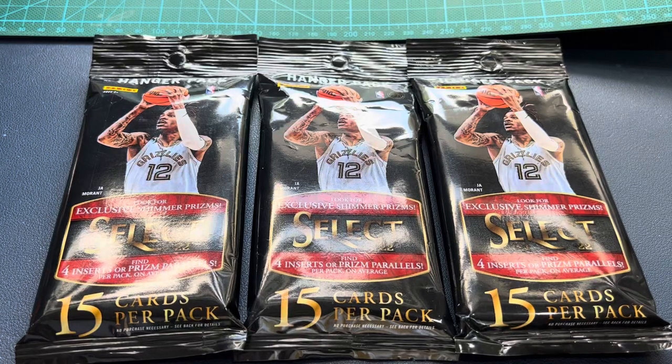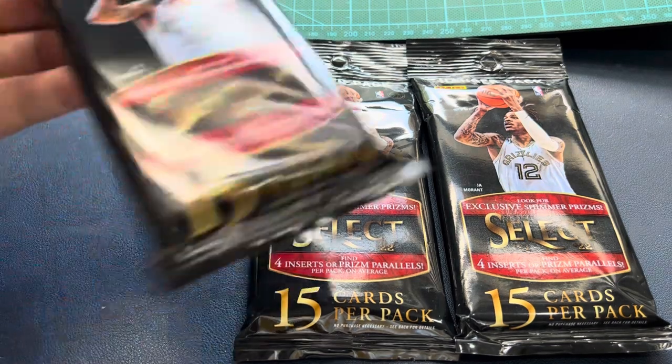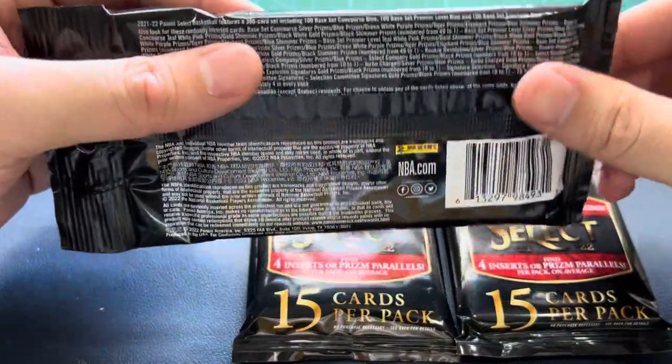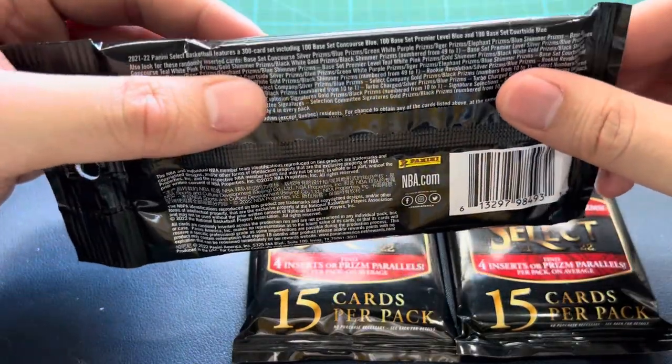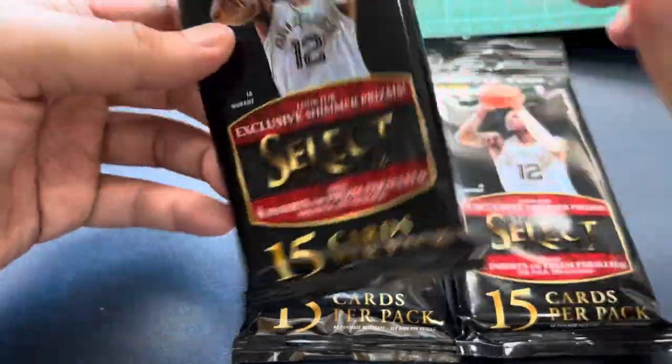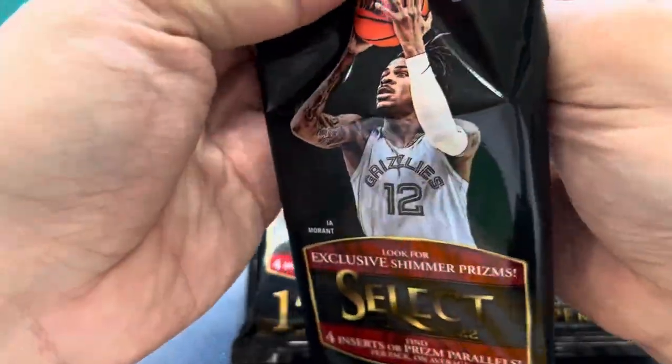Hey everyone, welcome back to my channel! Today we're opening up three packs of the 2021-2022 Select hanger packs. Each pack contains 15 cards, and this is where you can find the hanger exclusive shimmer prisms. For Select, we can also look for the parallels for the Concourse, Premiere, and Courtside type of cards.